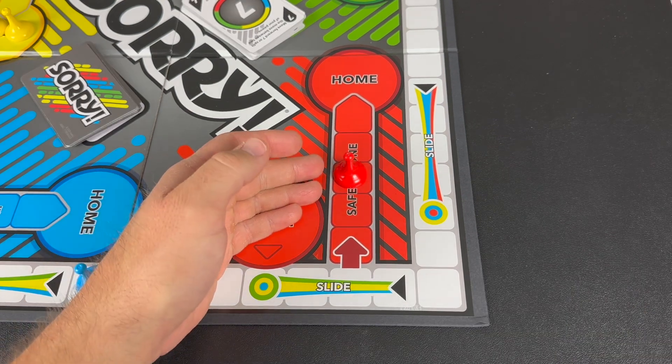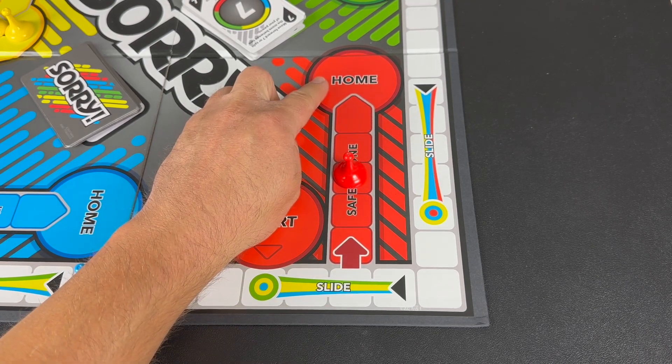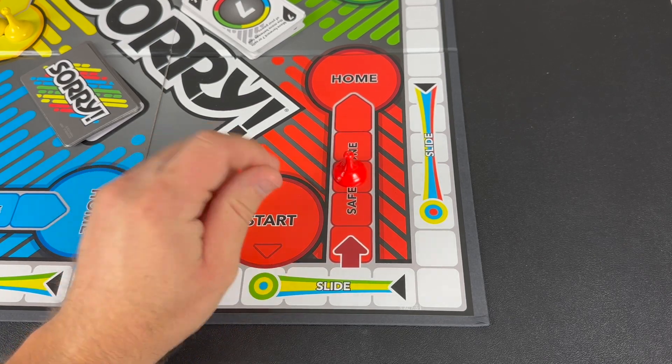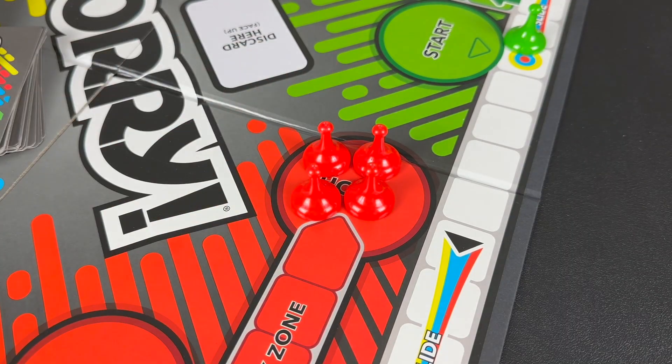Once your pawn is in the safety zone, you are well on your way to getting it home. In order to move that pawn to the home space, you must draw a card that allows you to move that pawn the exact number of spaces needed — so in this case, three. Be the first player to get all four of your pawns into the home space and win.